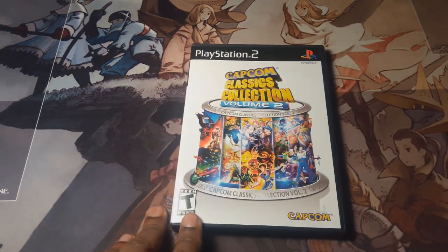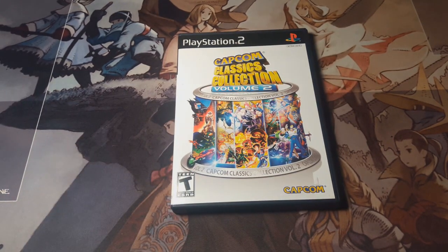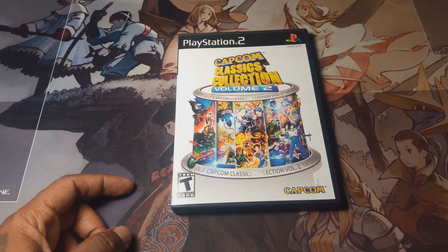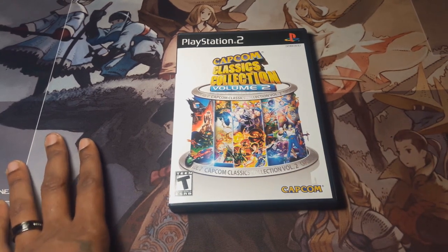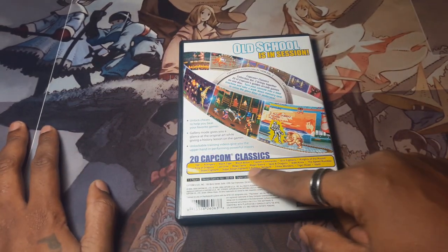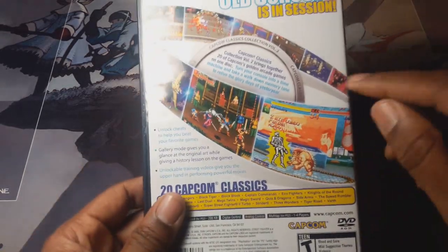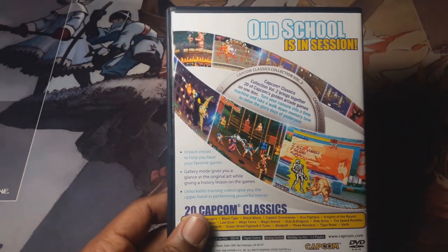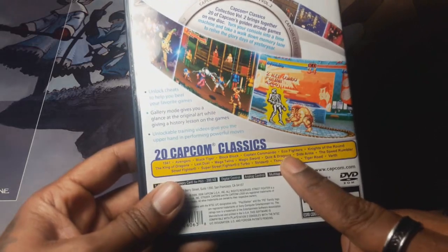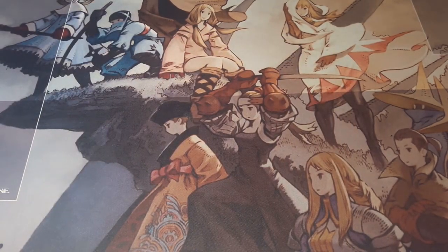Next is the Capcom Classics Collection Volume 2. A lot of my old-school buddies — 35 and older — told me this was the one to buy. It has a lot of classics like Captain Commando, Strider, Knights of the Round arcade version, and aerial-style fighters. The best one on it is Eco Fighters — a pretty good shmup. A lot of my friends told me to buy it just for Eco Fighters alone. Get that if you guys don't have it.